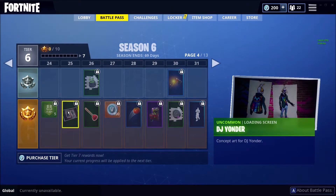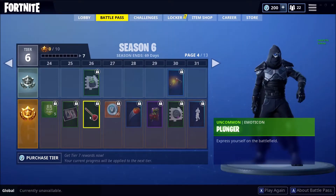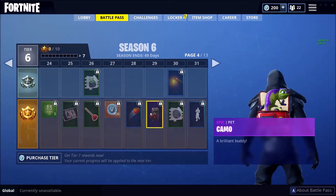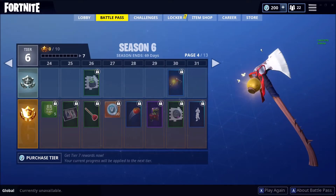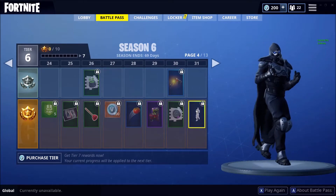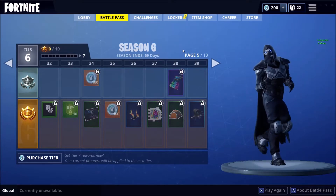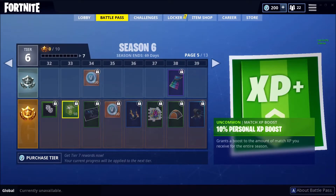We got a 5% XP boost, a DJ loading screen. We got a plunger, a GG potion on the wall, 100 V-Bucks, a tomato, the camo pet, the Guiding Glow pickaxe, a manhole cover, and the Running Man emote — oh my god, yes! They added the Running Man — that is so cool, good work Fortnite. I like that a lot!